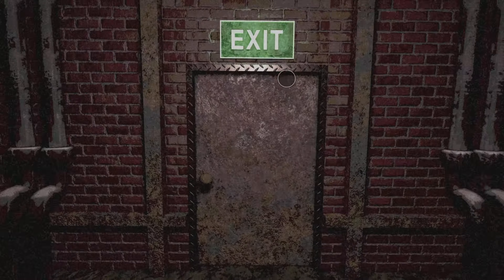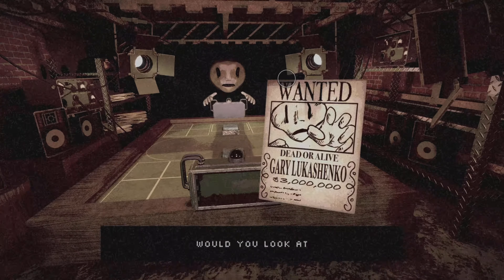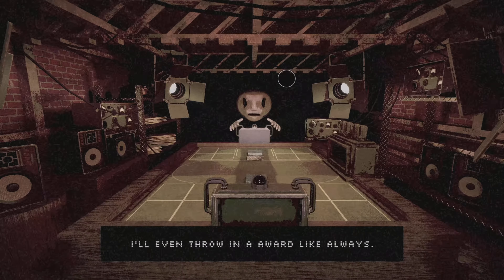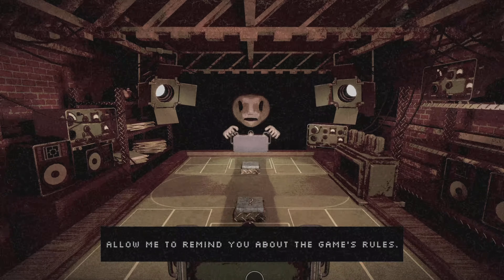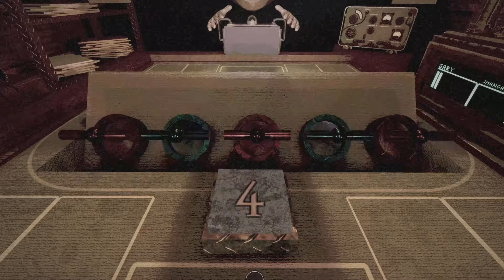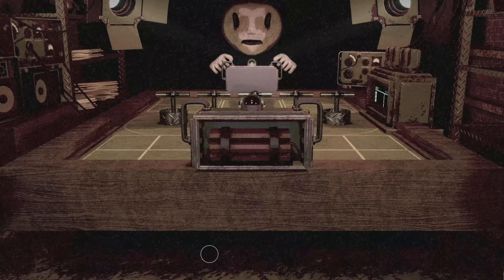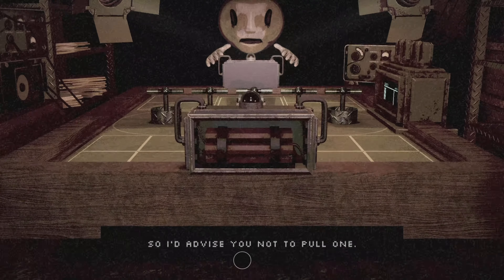I've also seen people on YouTube play this. Welcome back — how has it been? Let's make this our last game; I'll even throw in a wager like always. Allow me to remind you about the game's rules: three live levers, two blanks. The levers are placed in an unknown order. Live levers are connected to bombs, so I advise you not to pull one.